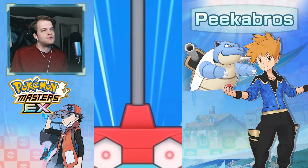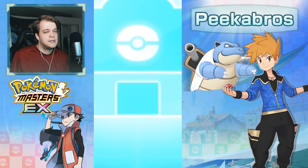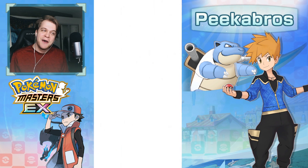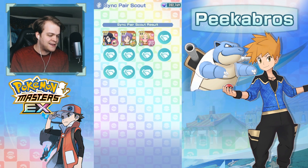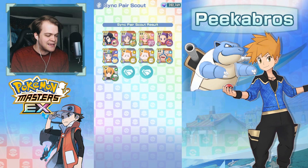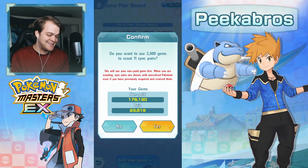So Cygnusuit Blue and Blastoise dropped right now — the update just happened like 12 minutes ago. It's 2 a.m. where I'm at, but you know, you got to do it for the content. It doesn't look like we really got anything here. Yeah, no 5 stars. Rip. Okay, let's keep pulling.